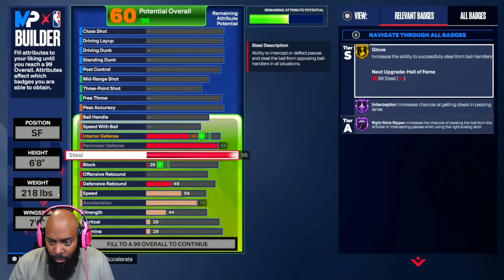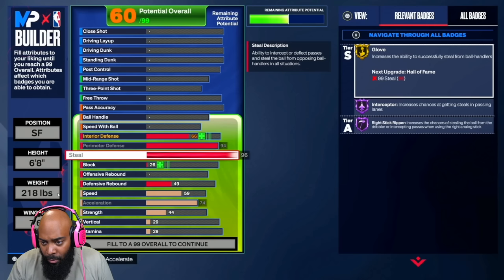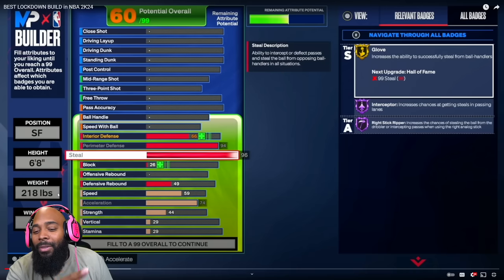As you can see, you've got a 94 perimeter defense. Now I know y'all are going to get scared — 'I want Hall of Fame Clamps, I want Hall of Fame Glove' — but I'm telling you right now: if you want Hall of Fame perimeter defense and Hall of Fame steal, you're not going to be able to spread out all the other attributes. A lot of the pro-am guys this year — even with a 6'8" lock — know you can bump and clamp with Gold Clamps.